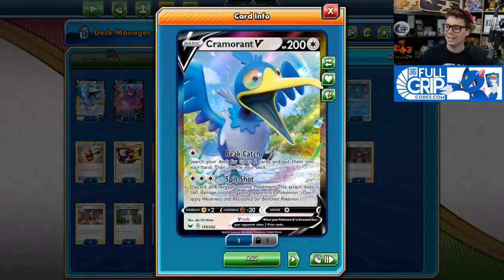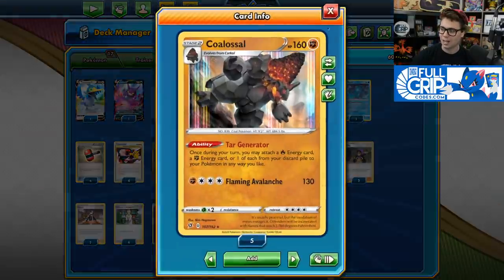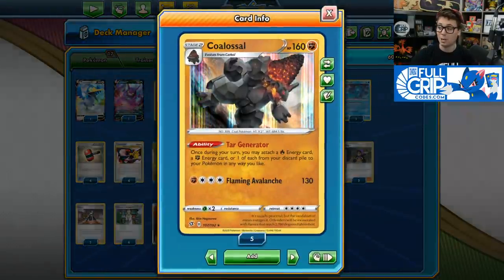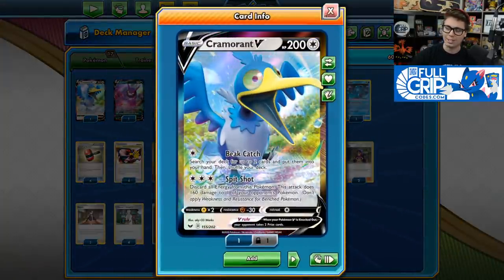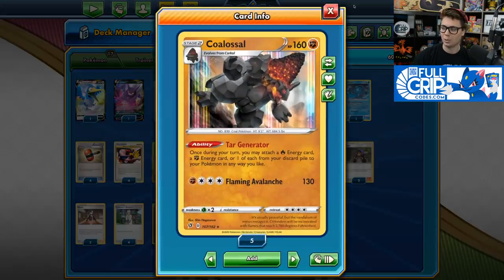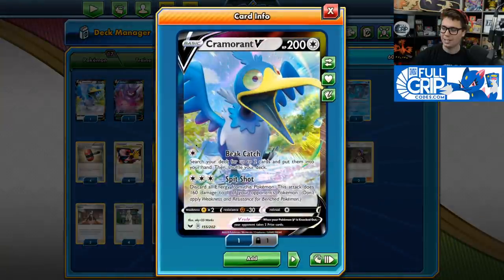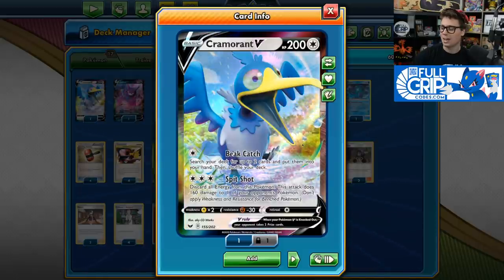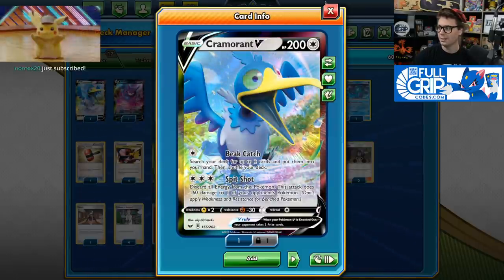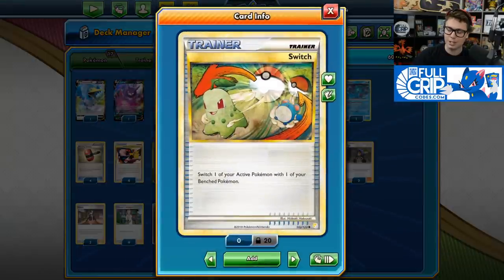We also have Cramorant V in the deck, whose Spit Shot Attack deals 160 damage to one of your opponent's Pokemon for just three energy. Once you have Colossal set up, you can just put the energy from your discard pile basically wherever you want. Cramorant does have to discard all the energy in order to use its attack, but it doesn't really matter because once you have Colossal set up, you're going to be just charging that energy back every turn. So having the Cramorant in the deck is great not only for its Spit Shot Attack, but also for Beat Catch, which can help you to set up your Colossals if you go second.